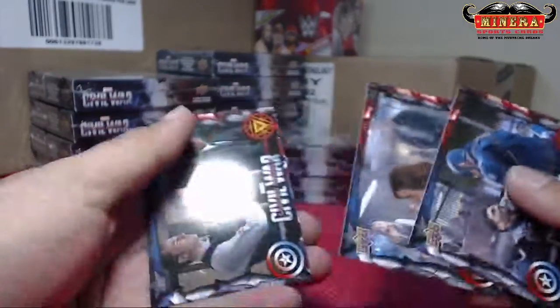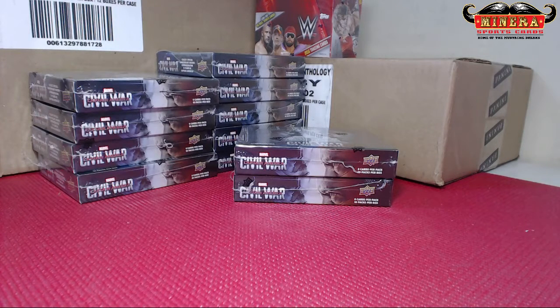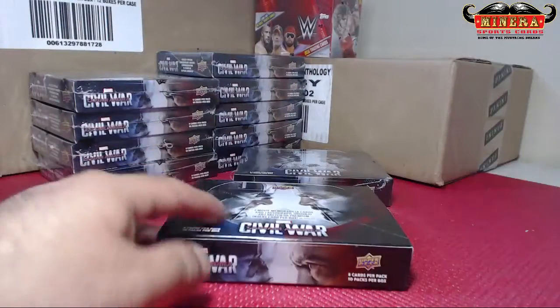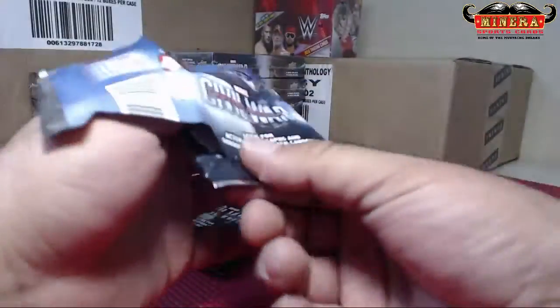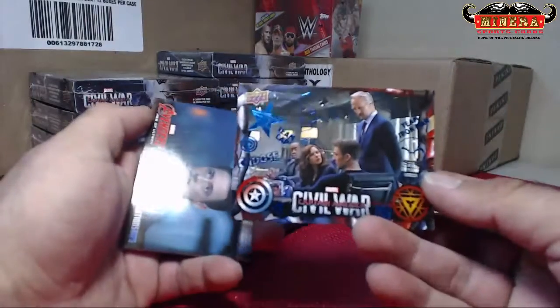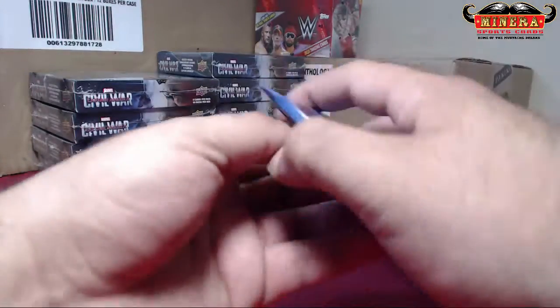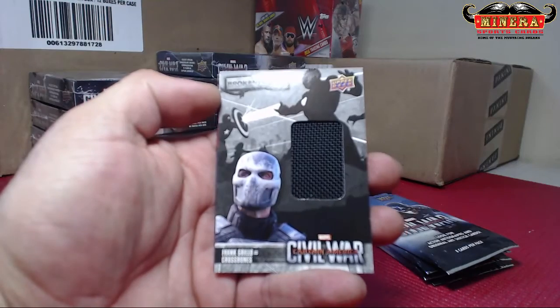Hollywood Magic, and all this — oh, oh! Blue Civil War, blue foil Strained Relationships. Blue — Frank Grillo as Crossbones, Strained Relationships also.